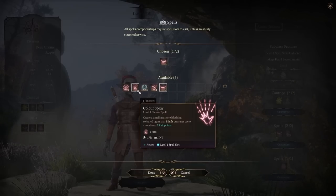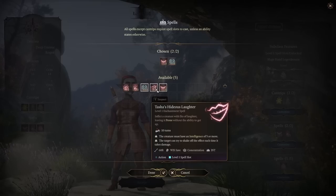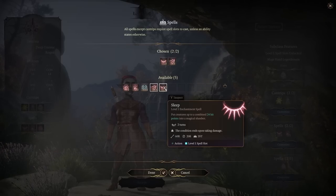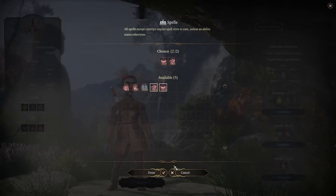Attacks against sleeping creatures automatically get a critical hit if you're within five feet, so I usually suggest Sleep. Since we've got a Ring of Colour Spray, I'd usually avoid picking that spell and instead go for Disguise Self or Tasha's Hideous Laughter.